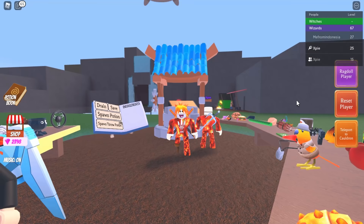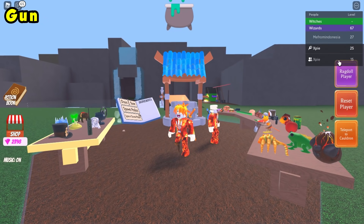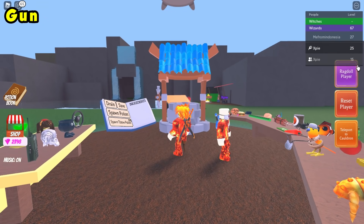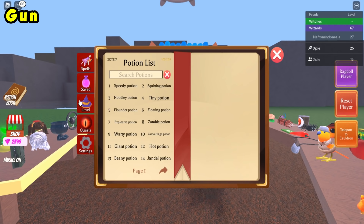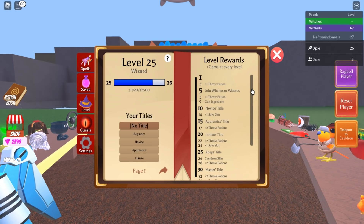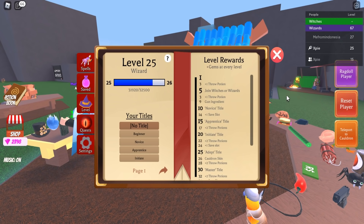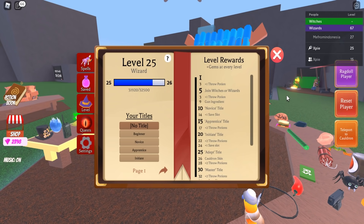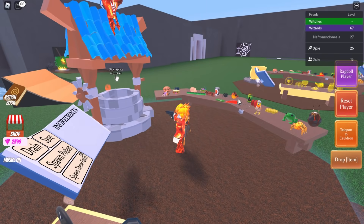For the gun ingredient, it depends on your level. To check your level, click the potion book and click 'level' — you get the gun at level nine. To level up, make potions every minute for XP, defeat bosses that spawn every hour, and find new ingredients. Just actively play and you'll level up over time.